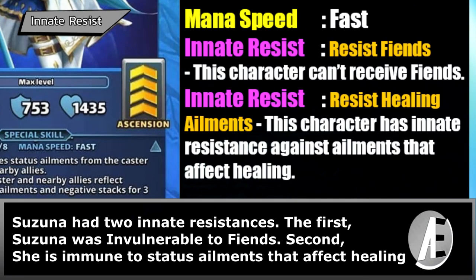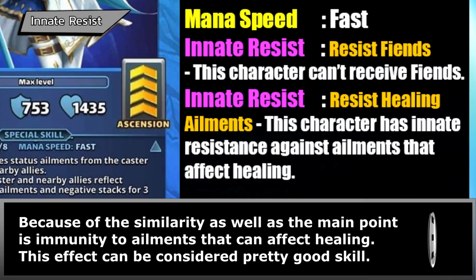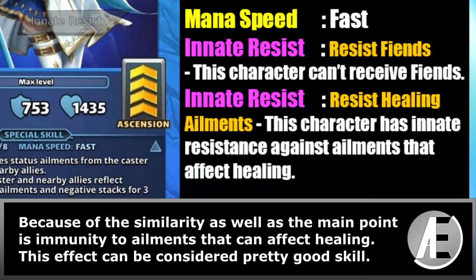Suzuna has two innate resistances. First, Suzuna is invulnerable to fiends. Second, she is immune to status ailments that affect healing. Both of these innate resistances are a harmonious combination because of their similarity, with the main point being immunity to ailments that can affect healing. This effect can be considered a pretty good skill.